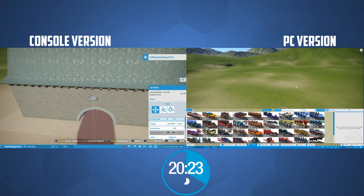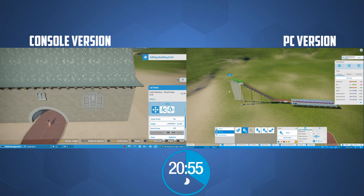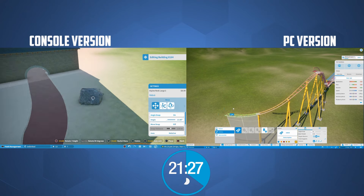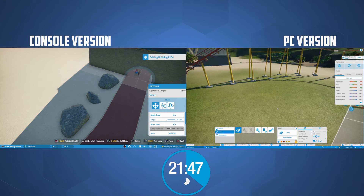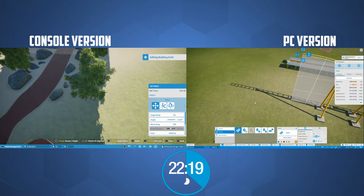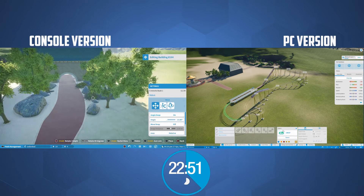Over on the PC version I started a very simple coaster layout, just using the dragon coaster because it's a kiddie ride. Anyone who's watched me for a while will know I'm pretty terrible at coasters, so a junior coaster felt like the best approach — one lift hill, a small drop, up into another incline, and down into a helix to the end. I didn't quite make it on the first attempt — I can't even build a junior coaster right — but we lifted everything up, straightened it out, and got it working.